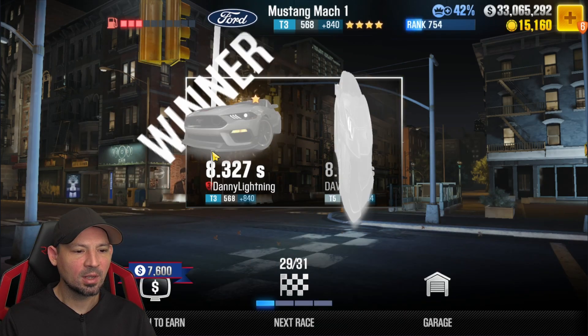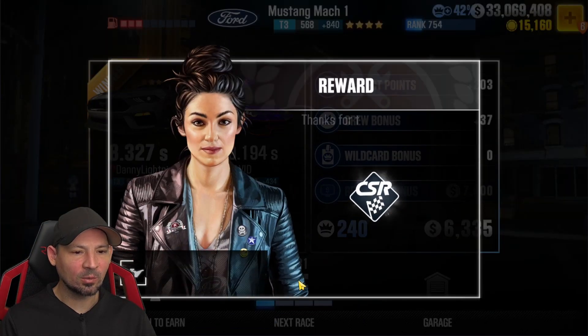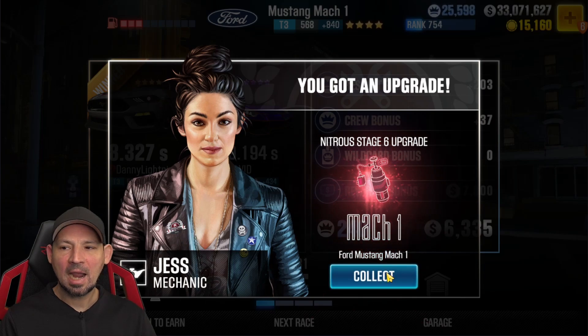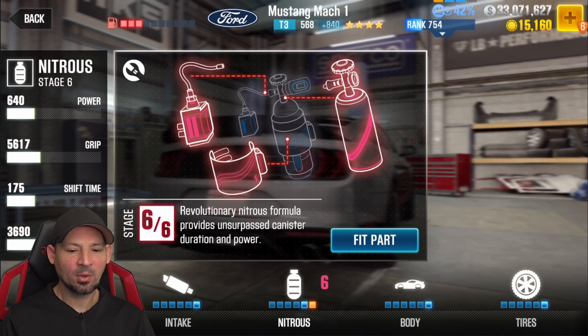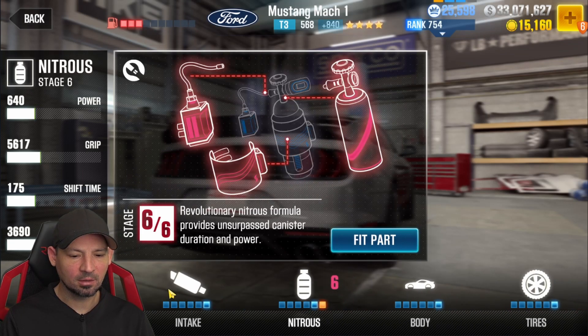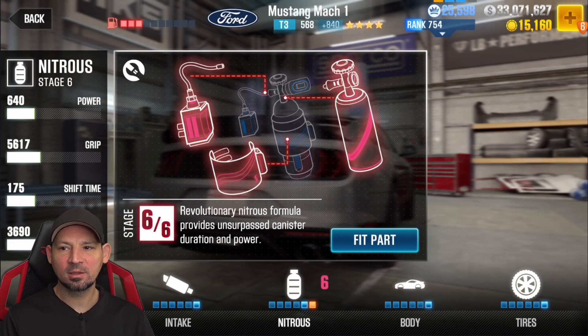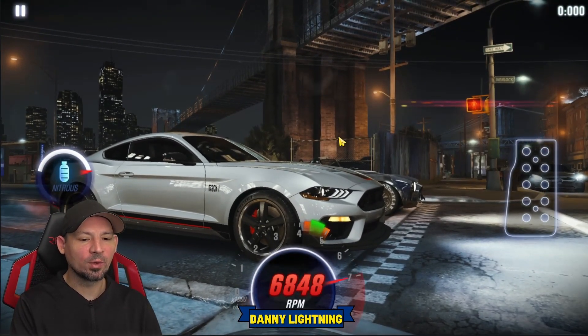We're getting pretty close to the last race. Start paying more attention to how fast my opponents are going. My car is running an 8.3 — these guys are running a 9.1. I have a feeling you're going to need to have this car almost maxed out, to tell you the truth. It gave us a Stage 6 part, so we're going to go ahead and install that. I'm missing way more Stage 6 parts than I realized — that car is not almost maxed out. Now we've got that part on and we're going to run through more of this.